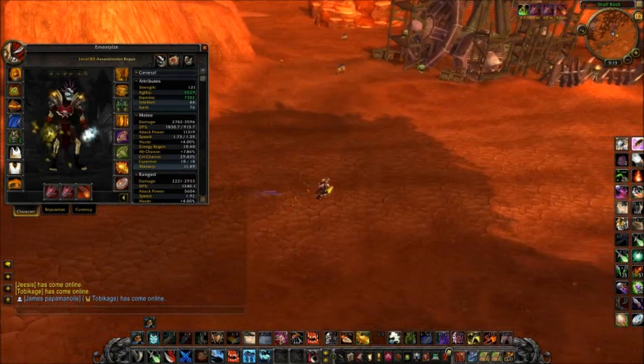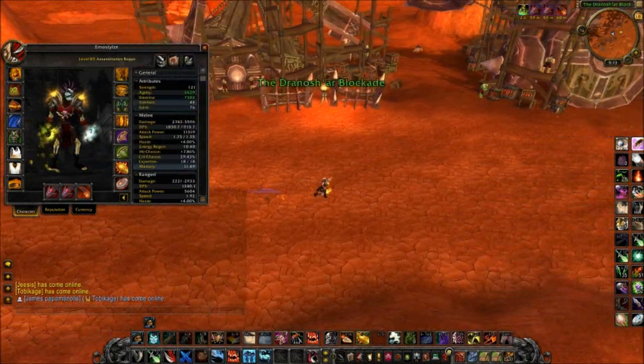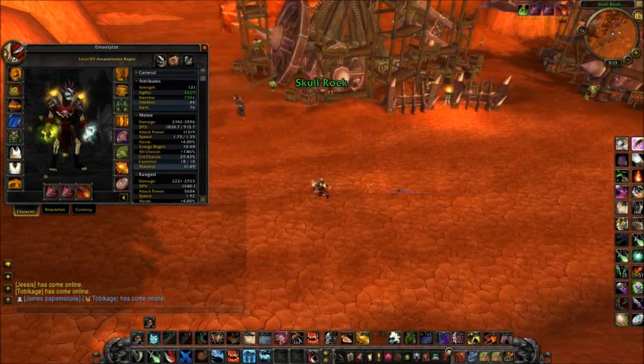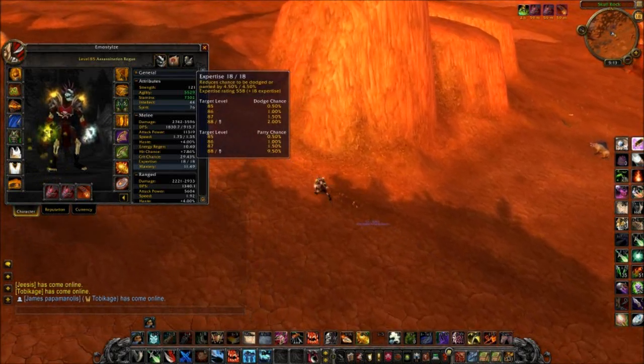Now talking about gear — I'm gemming and speccing for all crit right now, and reforging for all crit. You're also going to want expertise. Expertise is 18 out of 18 on my character. I'd be comfortable with 20, but honestly you only need 16 out of 16. Any more than that is overdoing it.